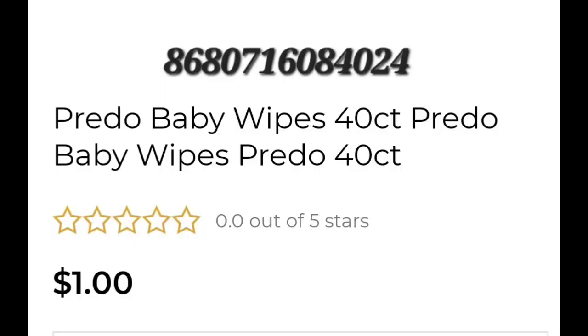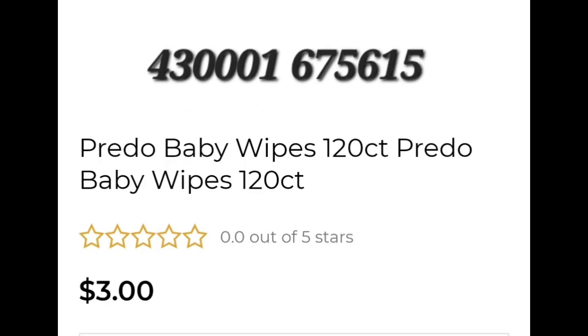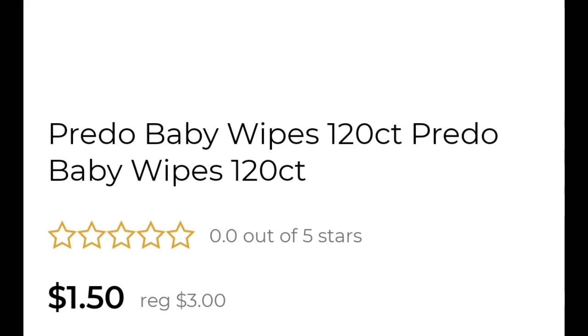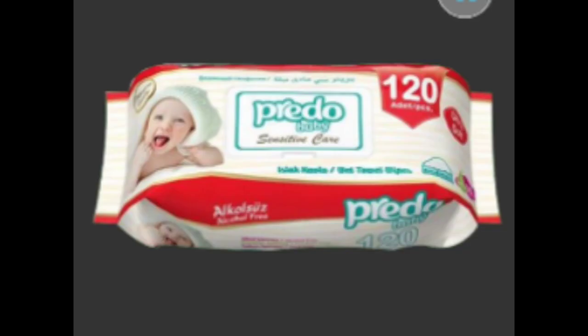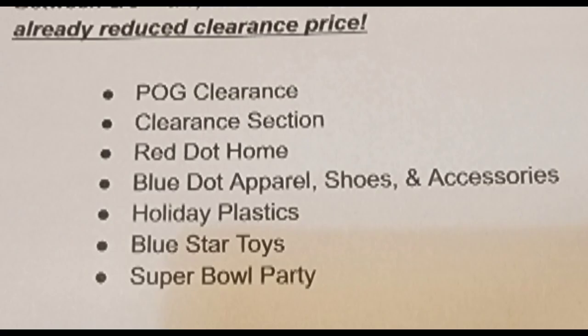The next items are Baby Wipes — they're a small pack, the 40-count. They could be in the dollar aisle or in the clearance section. These are all Baby Wipes, they're all red, and they should all be half off. Here are all the UPCs if you need them. Here is the complete list of markdowns we're going to cover: Red Dot, Blue Dot, Plastic Toads, Blue Star, and the Super Bowl.